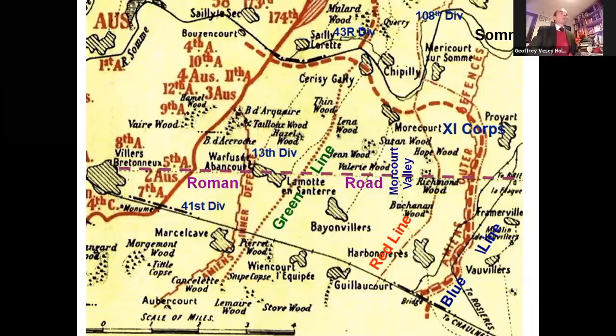The 48 medium-A Whippet tanks of 6th Tank Battalion and 16 Austin armoured cars of 17th Tank Battalion were also advancing behind the initial advance, and were ready to exploit forward to and past the final objective, the Blue Line, on the right-hand side of your map. In the south of the Australian Corps' advance, 2nd Australian Division faced an understrength German 41st Division. The defences were fairly weak, but did include determined machine gun teams and artillery.